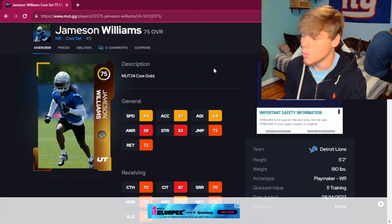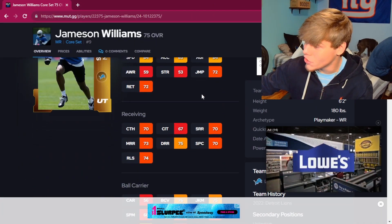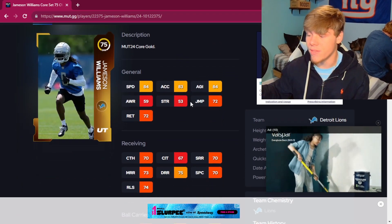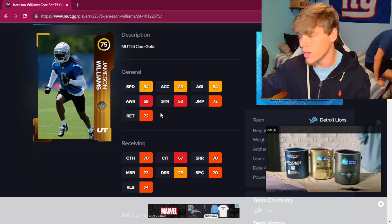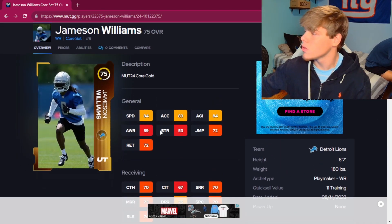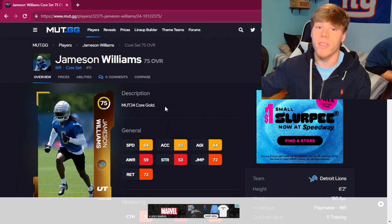When it comes to wide receiver, the best budget wide receiver for under 15k is Jameson Williams — 84 speed, standing at 6'2", 70 catching, 70 in all route running stats, and even 75 deep route run. He hits a threshold to go and he'll be able to burn past corners with bad press pretty easily. I don't think there's a better receiver in the game for less than almost 20,000 coins.